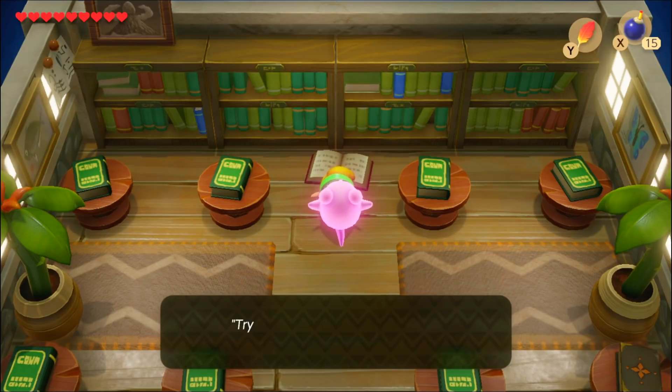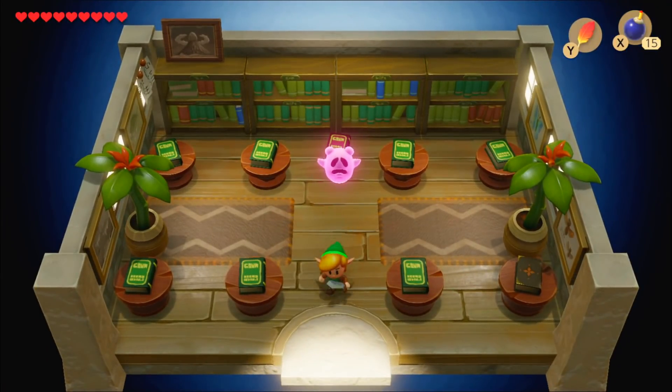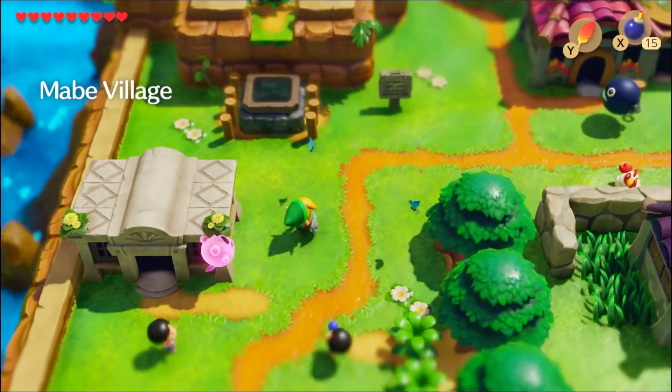If you look at it starting from the one and go around, it actually makes way more sense. Look at the number combination again — one, two, three, four, five. Yeah, I was like, oh, that makes way more sense now.